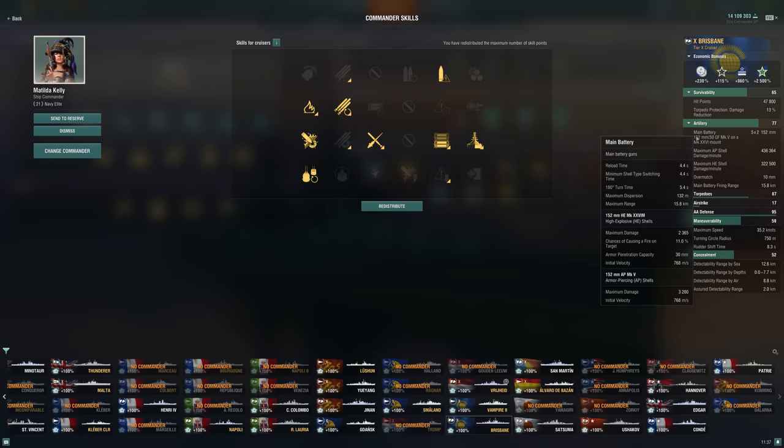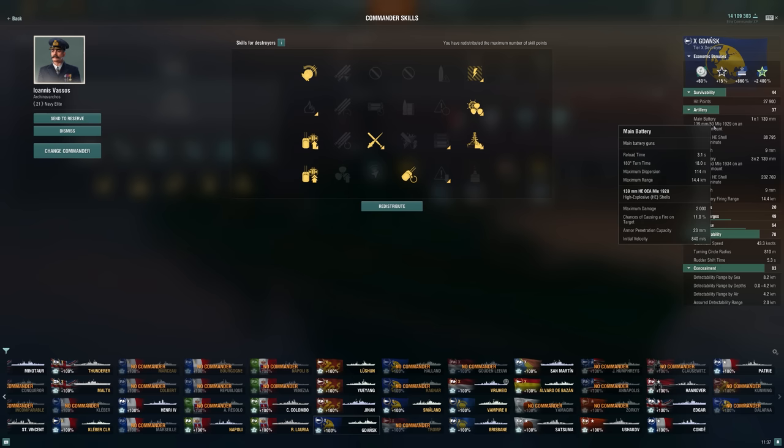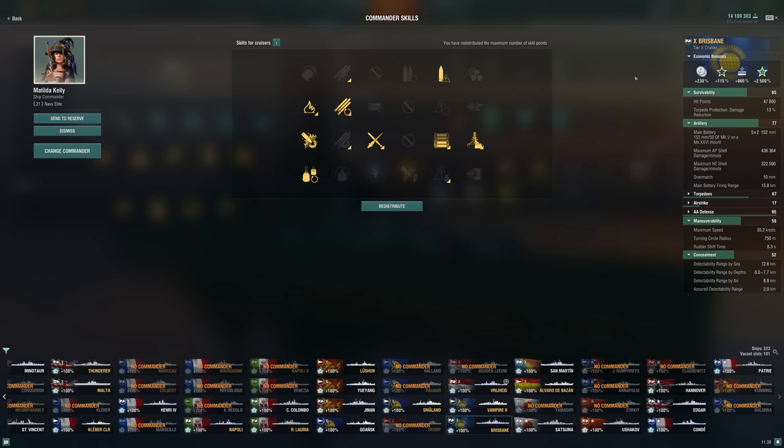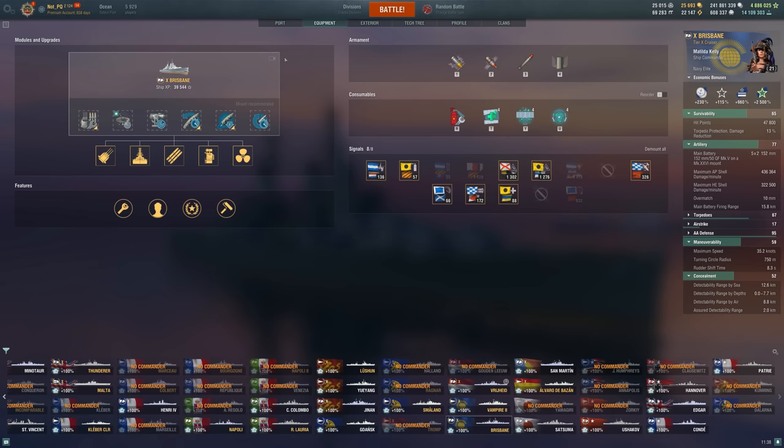Fortunately, the HE does pen 30mm, so you're really not missing out too much. If you don't take IFHE, you're only missing out on battleships, which is pretty significant, but a lot of those at this tier have a very massive superstructure that you can just farm pretty easily. We want to retain that fire chance, which unfortunately still rests at 11%, which seems a little low when we compare it to, say, a Gdansk that also has 11% fire chance. Brisbane lacks some damage in my opinion, so I'm going to try and maximize that as much as I can, even at the sacrifice of some ease of use and concealment.